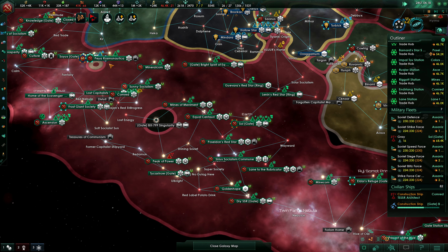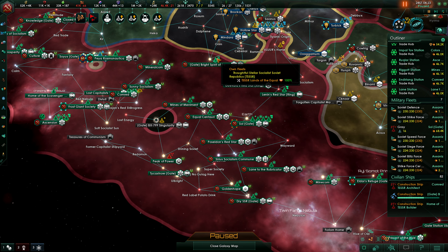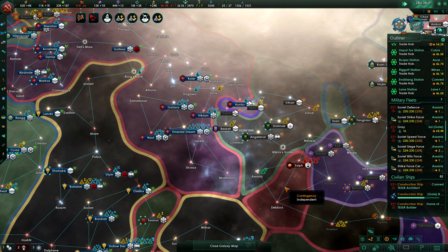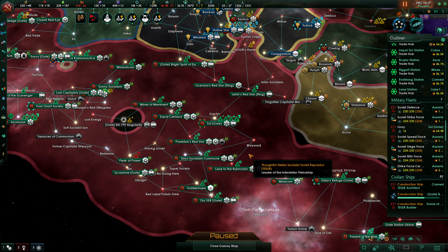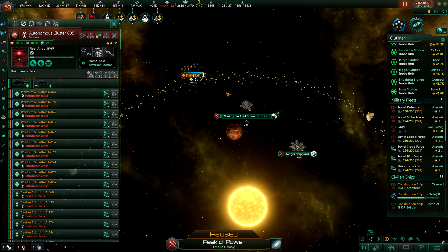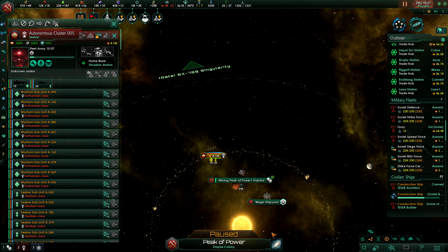Peak of Power is going down. Station under assault. Ships upgraded — just like that. Oh well. We never said we would survive this; we just hoped we would be a little bit luckier. They will destroy just about everything. They of course want to control the mega shipyard and they are flying back to the singularity.